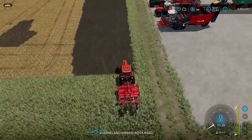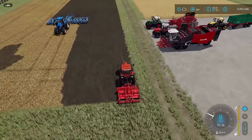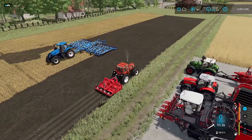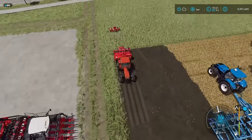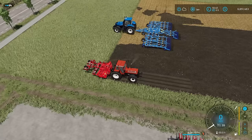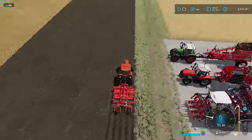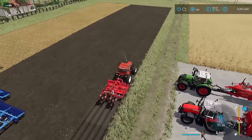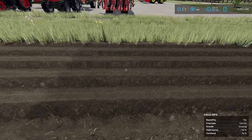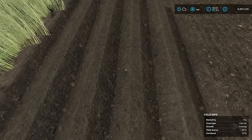Let me first demonstrate how these guys work separately. I'll drop the seeder off and lower the ridger. You need to turn it on — there we go. With it on and me driving, you can see it's creating ridges, which is fantastic. I'm going to back up and grab the seeder again. Now when I lower this whole setup, not only are we putting the ridges in, we're also planting carrots. You can see the two different field states — the ridged area shows a light brown texture, and the seeded area is slightly darker.